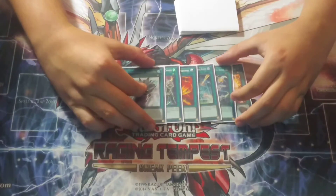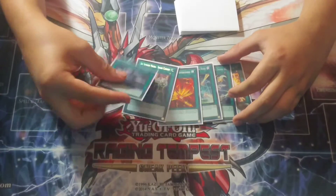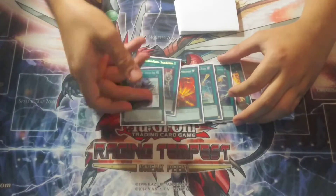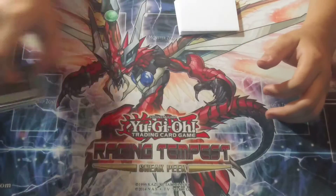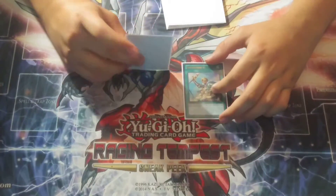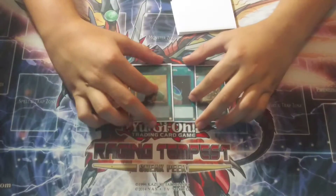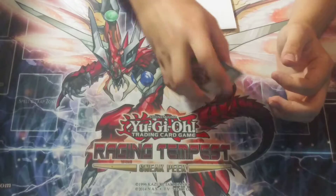Then finally for the Sky Striker spells, you have the biggest brick in the deck, but you have to play it because you play Gagari — obviously. So this helps you just recycle back Gagari. Then you play Reinforcement of the Army, which searches out Raye; Terraforming, which searches out the field spell; and Upstart Goblin just to dig deeper into your deck. All at one.